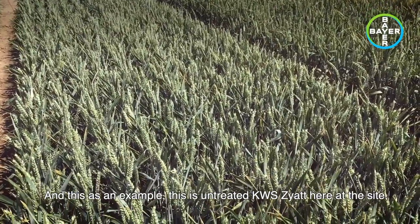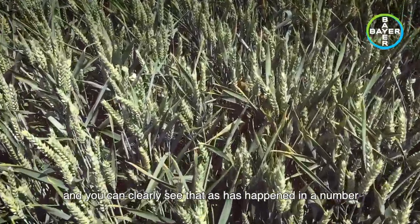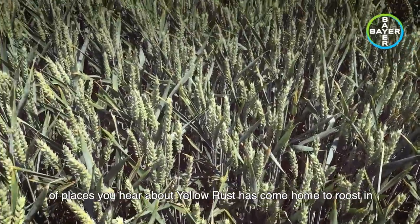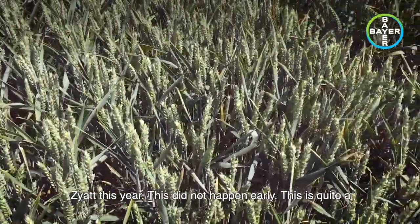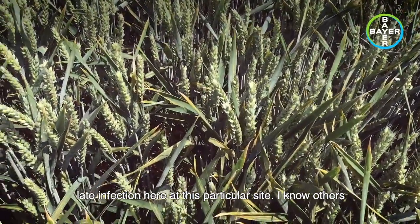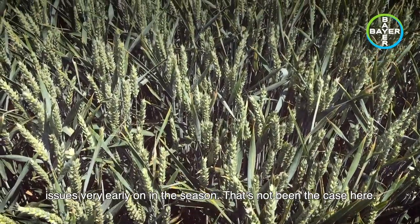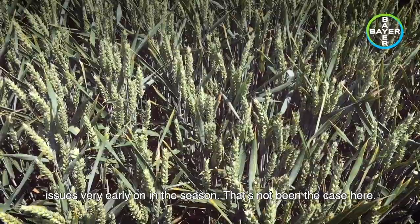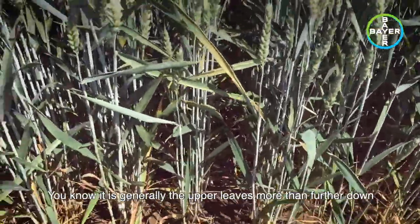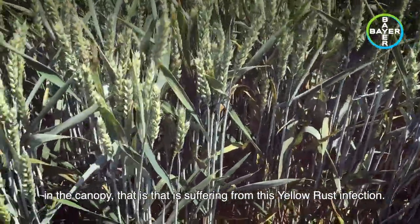This is untreated KWS Zayat here at the site, and you can clearly see that as has happened in a number of places, yellow rust has come home to roost in Zayat. This did not happen early — this is quite a late infection here at this particular site. I know others have reported Zayat in other parts of the country having issues very early on in the season, but that's not been the case here. And as you can see if I part the crop, it is generally the upper leaves more than further down in the canopy that is suffering from this yellow rust infection.